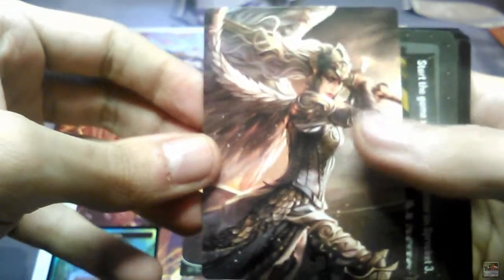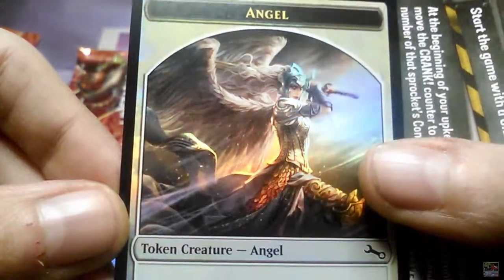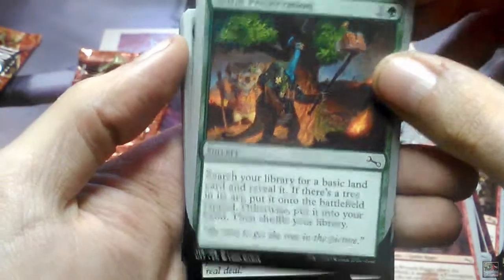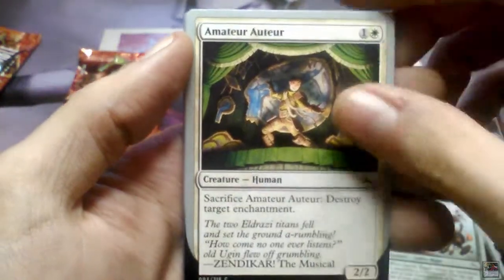Third one. I'm guessing the token is an Angel. Amazing art, as always. Stinking Scorpion, Wrench Rigor, Selfie Preservation, Squirrel Dealer, Adorable Kitten — that's a good one. Magic Word, Joyride Rigger, Amateur Atur. First pick.